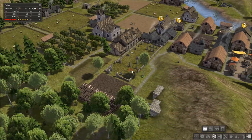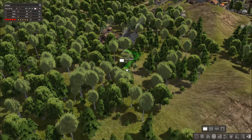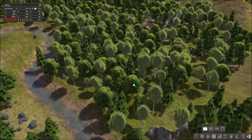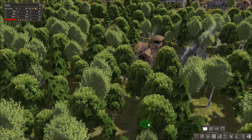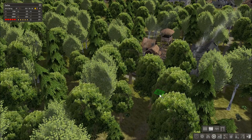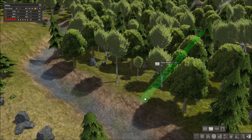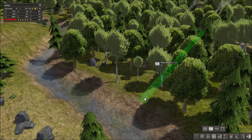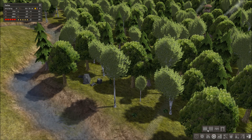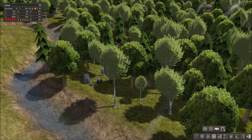A dirt road will allow your people to move a lot faster than you'd think — it's really worth it. You put it down, drag it to wherever you want to build, and your workers will come along and start building it. If you want to upgrade it, follow the path and it won't automatically snap, so make sure you can see where it's placed. The stone road is just a level-two speed upgrade for your citizens.